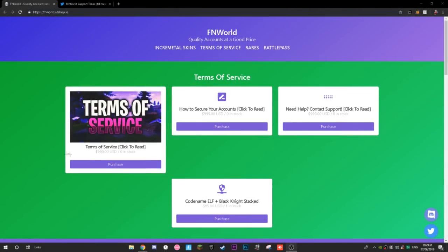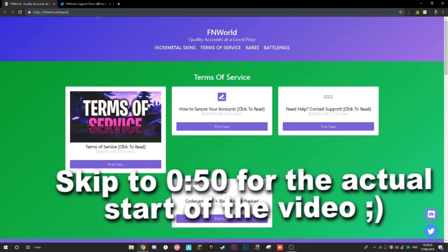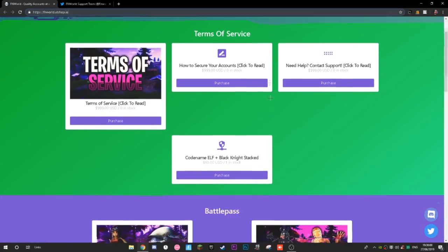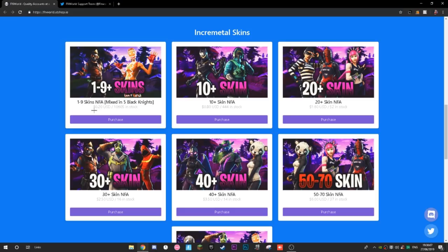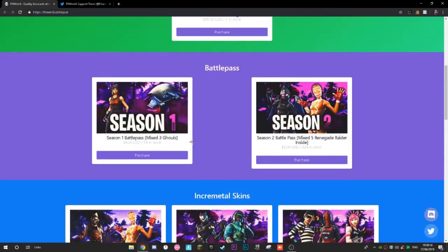This is a quick sponsor message. This guy has a Fortnite shop — FMWorld, fmworld.atbz shop.io — it'll be linked down below. If you want to buy Fortnite accounts from him you can. Quality accounts at good prices. He sells Season 1 accounts, Season 2 accounts, a bunch of accounts. 20 cents for a 1-to-9 skin account, and he's got 10,000 in stock.